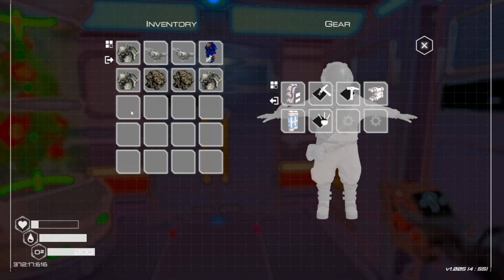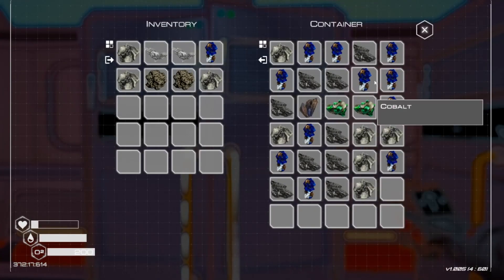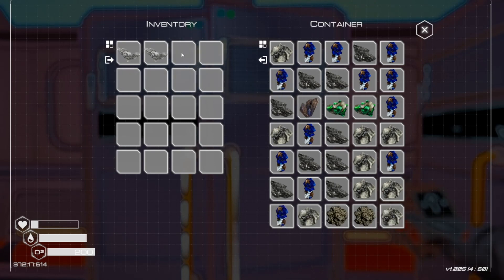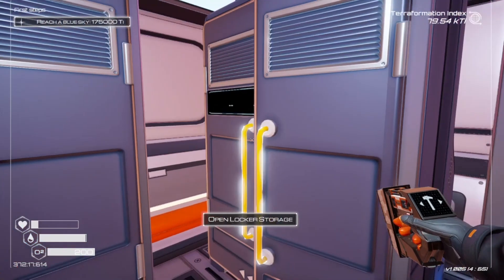I'm just gonna go ahead and drink that. These lockers right here have so much space in them — that's like almost two inventories worth.